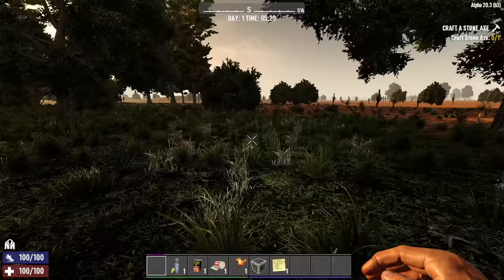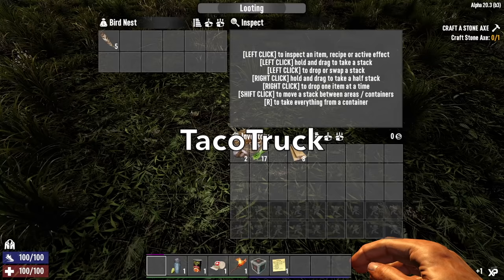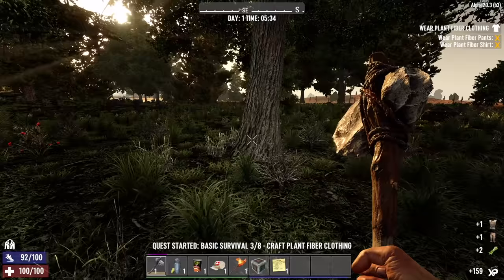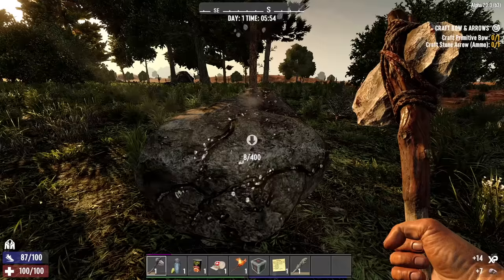All other settings are default. We are playing on a random-gen world. The seed for this world is Taco Truck — all one word, and both T's are capitalized. Let's go ahead and make our pants and our shirt, get some more wood, and get some stone so we can finish off these challenges and head back to the Taco Truck.